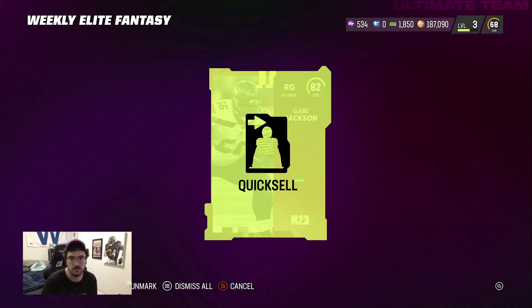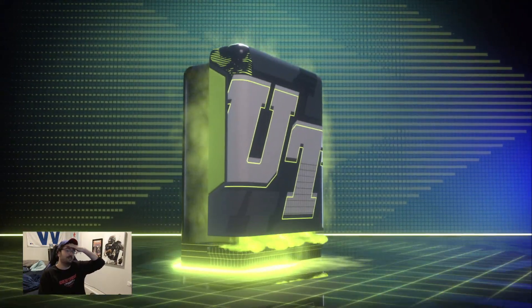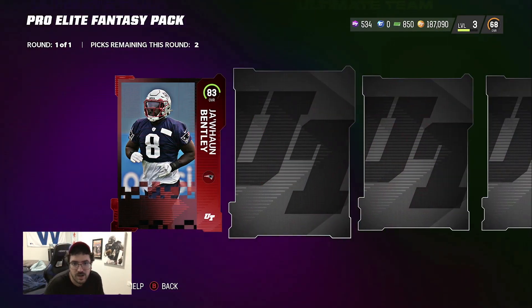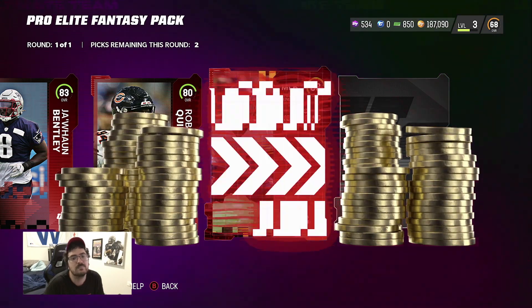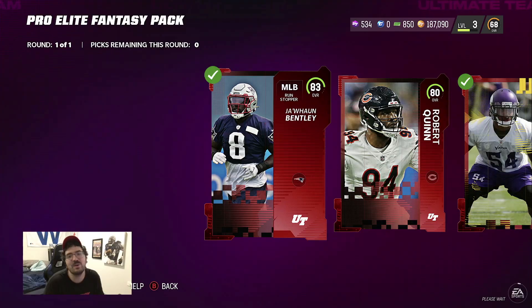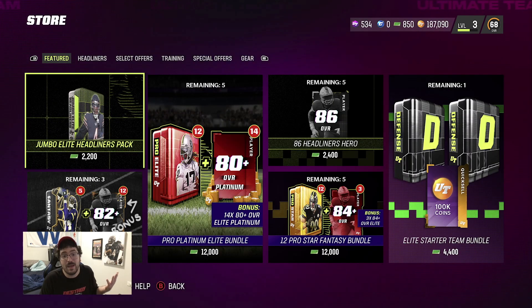This is the big one right here — come on, give me something good. Trash — literal butt cheeks. We'll take an 83 plat. Last one — I'm telling you, I just don't know what it is about these weekly elites, I never get anything good. 30K right there, 83 right there. Honestly though, those star fantasies were that pack, so hopefully you guys get some good pulls from that.